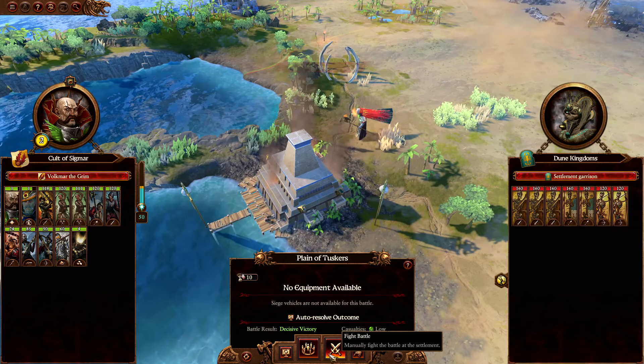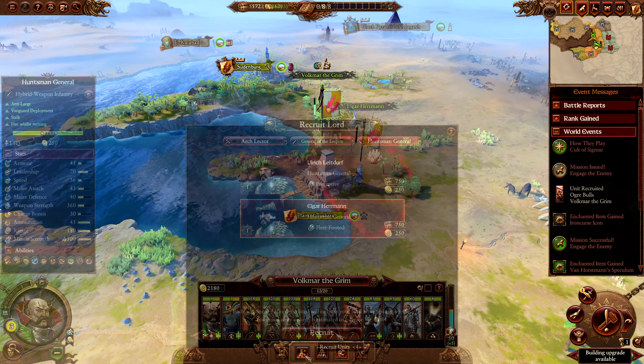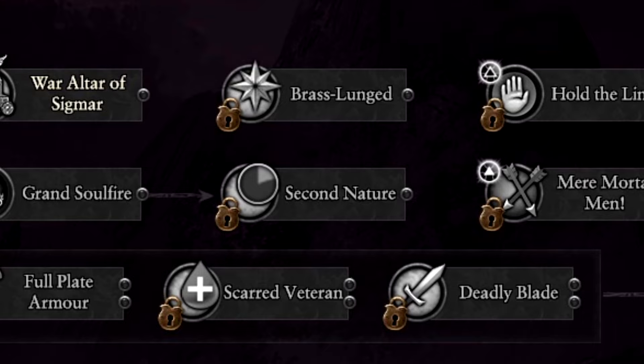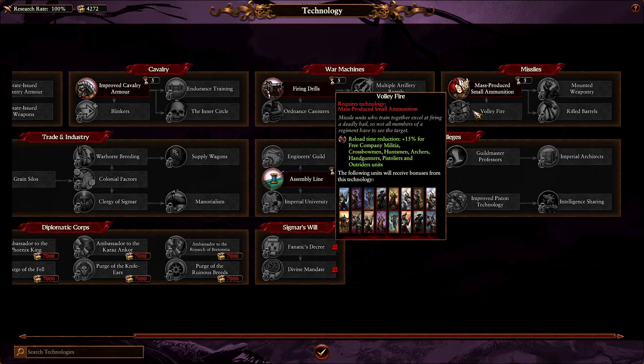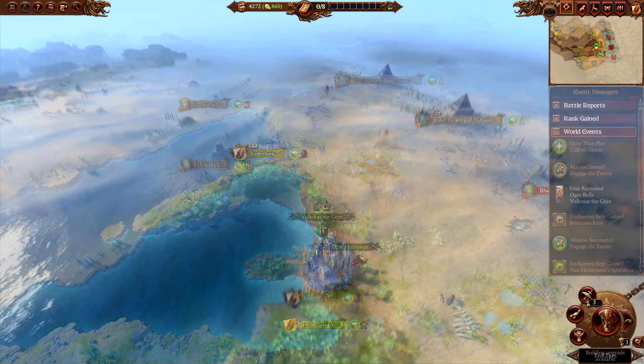After occupying the settlement, recruit a Huntsman General and start recruiting two more free company militia with Volkmar. Put the commandment to increase local recruit capacity. Start putting points into Volkmar's battle prayers and make sure to get Second Nature before putting his points into anything else. Begin researching technologies — I usually go for the one that increases public order and growth, but you can also start researching the technology that gives ammunition to your missile infantry. Both are good. End the turn.